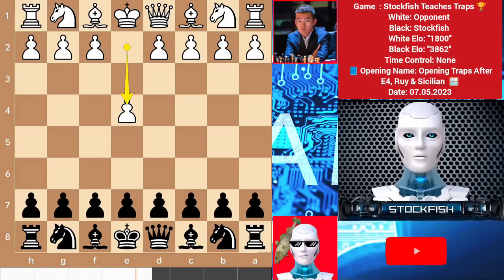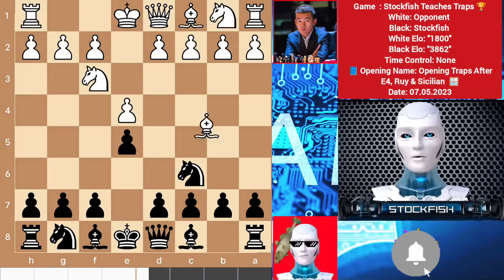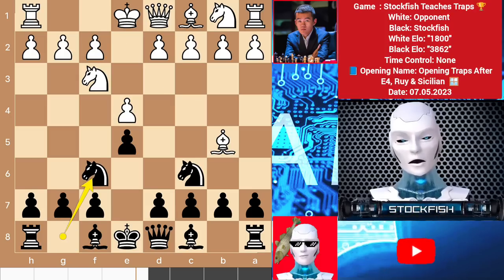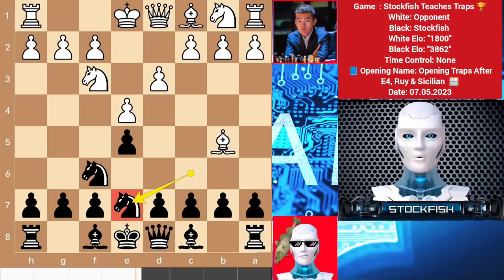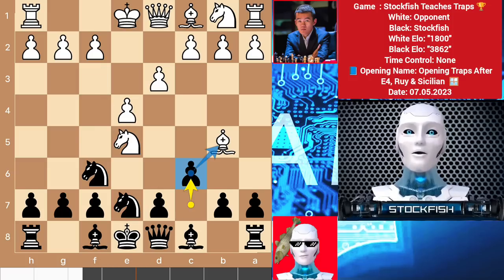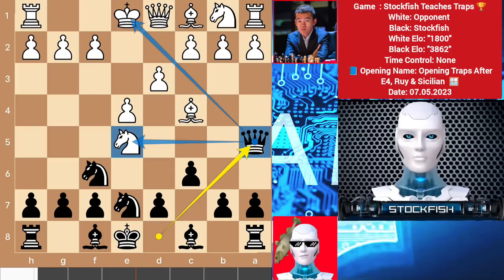The first trap I have for you is with black pieces. E4 E5 Knight F3 — and we have this Rui Lopez opening. Knight F6 as usual, and many players love to play D3 here. Then retreat your knight to the E7 square, sacrificing a pawn on E5. If your opponent accepts it, then play C6 to target the bishop. If Bc4 happens, then play Qa5 check targeting the knight. White loses his knight and decides to resign the game. That's a nice trap with black pieces.